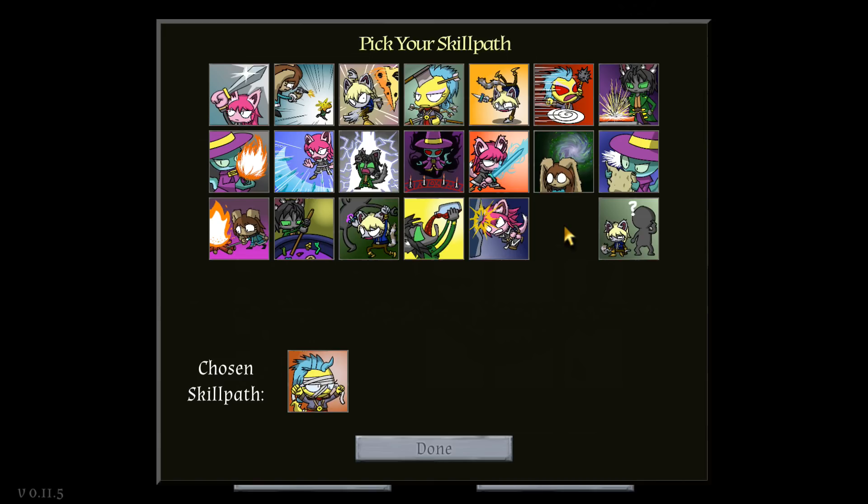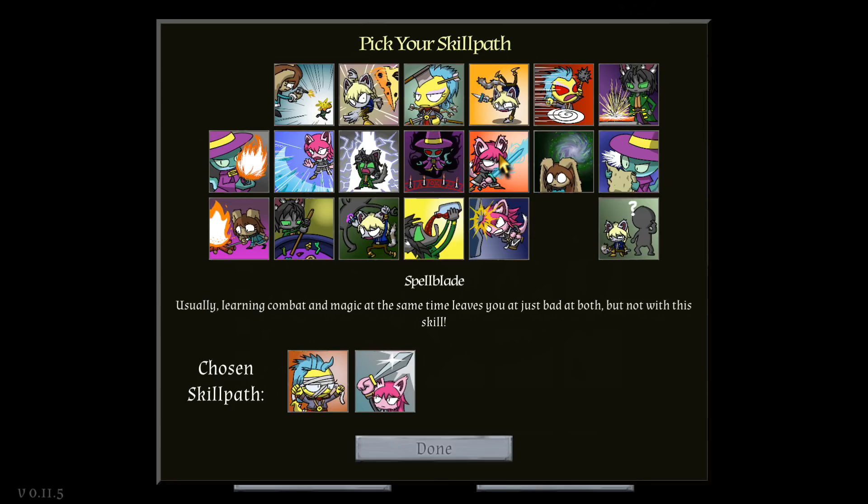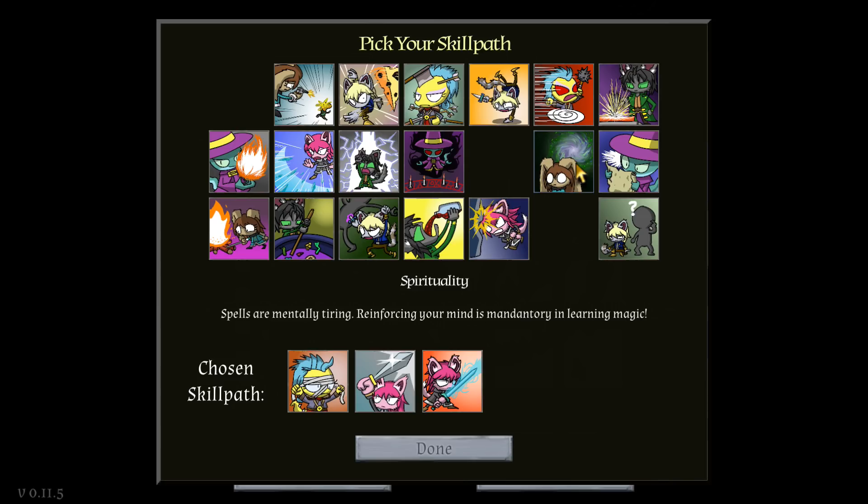There's a lot of really cool stuff. How about healing? The rule is: as long as your life is above zero you don't lose — let's get more life, recover life, etc. So we'll select healing as a skill path. Spells are mentally tiring, reinforce your mind. You get to pick different skill paths and reinforce them later as you gain levels. I really like this setup because you can decide whether to be a mage, a berserker, or whatever. I want to do melee combat. Spellblade — usually learning combat magic at the same time leaves you bad at both, but not with this skill. We'll definitely pick that.